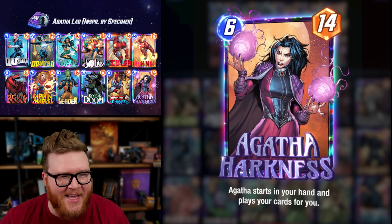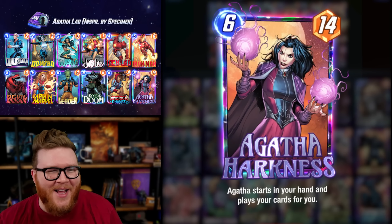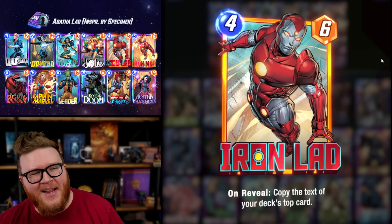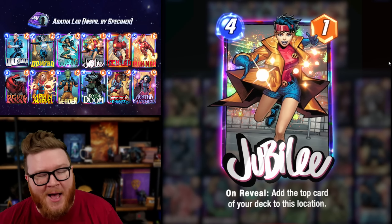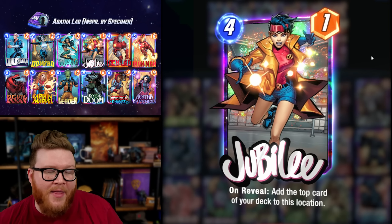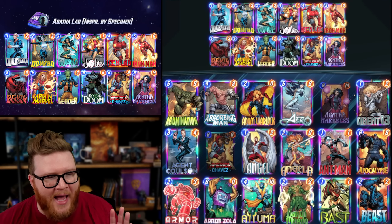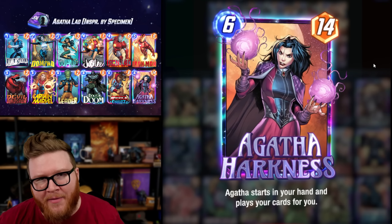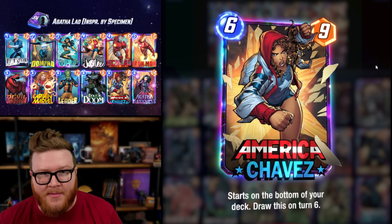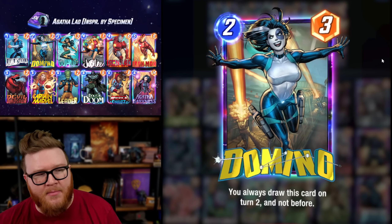This is my favorite Agatha deck yet because it actually wins at a positive win rate. It's all possible thanks to Iron Lad and Jubilee, which are playing off the top of your deck. When you construct this deck in a specific way, the top of your deck is a very specific set of cards. Agatha starts in her hand, never on top of your deck. America is always on the bottom, and Quicksilver and Domino are both drawn early in the game.